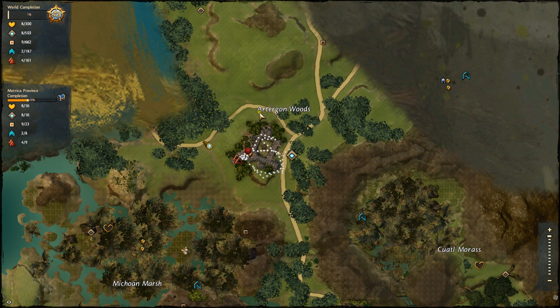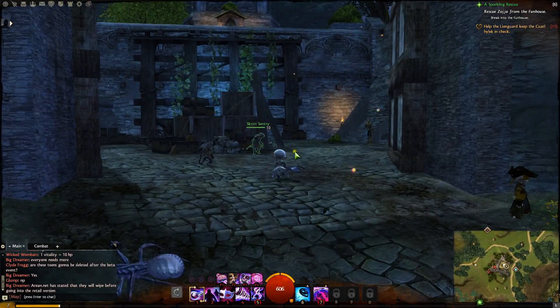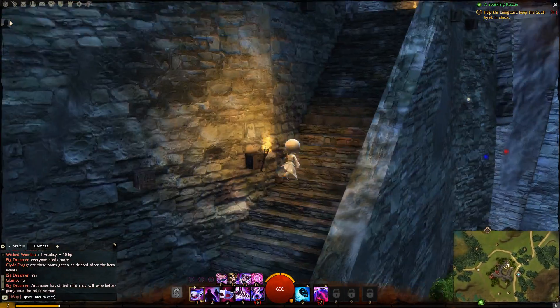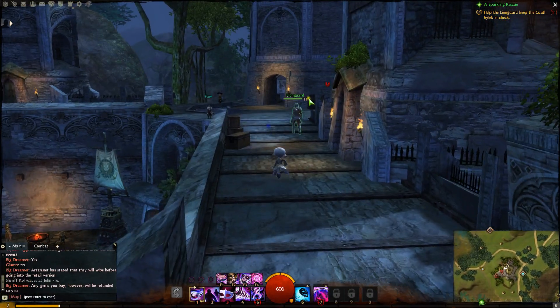Hey, this is Guild Wars 2. Looking for the Vista right here in Artegon Woods. So right now I'm standing facing the entrance. If we run, you'll need a staircase here we can go up, right off to the right. Turn the corner and just follow this thing around to the tower here, right by the guy who can fix your armor.